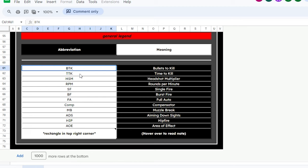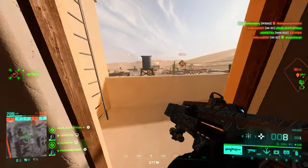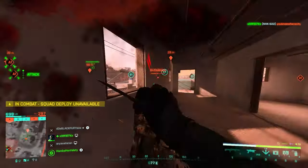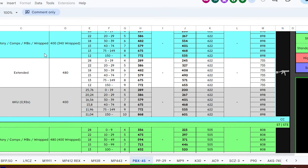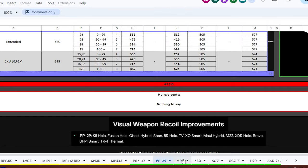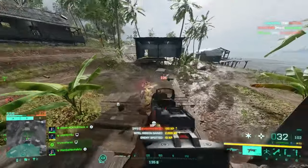You see everything is here — the damage, the BTK which stands for bullets to kill, damage per distance drop-off, fire rate, all explained based on ammo types, because that's what makes the differences in Battlefield 2042. Soros used different colors to categorize ammo types: high power is always in red, standard issue in green, close combat ammo in light blue, subsonic in dark blue or purple, and armor piercing in yellow. Everything is color-categorized by ammo type because ammo types are key.